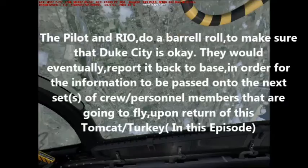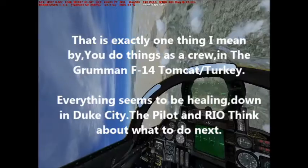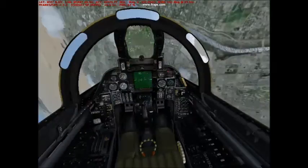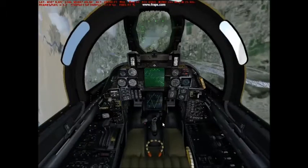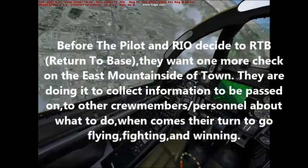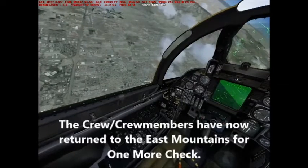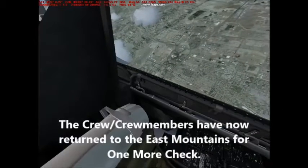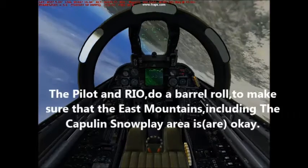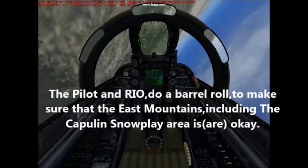When there's a threat headed towards their battleships, aircraft carriers, destroyers, submarines, etc., they take off and fight against the threat to protect the fleet. Everything you do on the Tomcat, you do it as a crew. No RIO can fly by themselves, and no pilot can fly by themselves. You will need a good pilot and a good RIO to fly the Grumman F-14 Tomcat, because you do it as a crew.